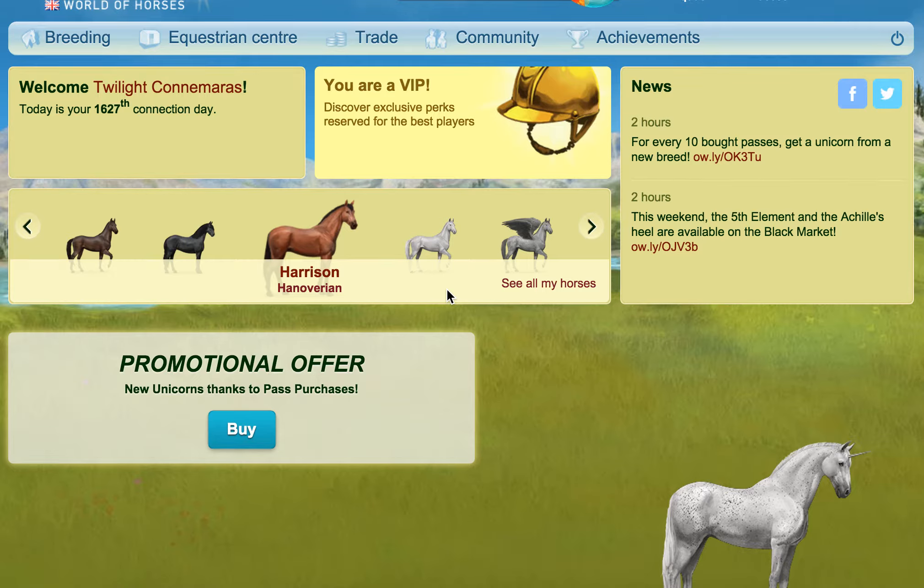Hi everybody, hope you're well. So I've logged in this morning and there's quite a few things going on. This weekend we've got the Fifth Element and the Achilles Heel available in the black market. We've also got new unicorns on UK — we now have Dartmoor and Lippizaner unicorns, which we've not had before.